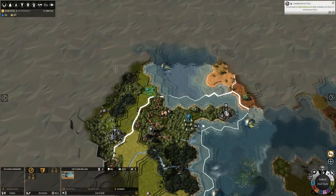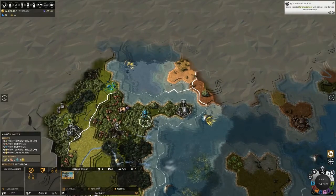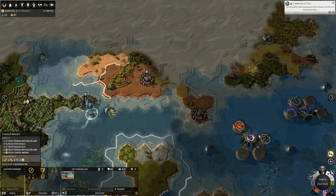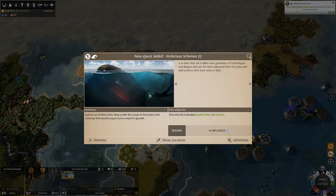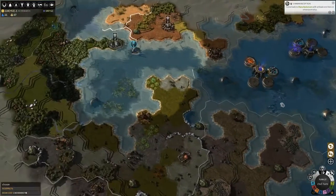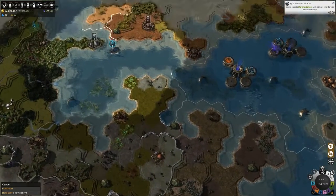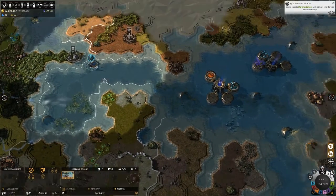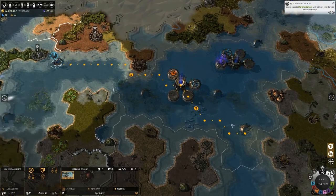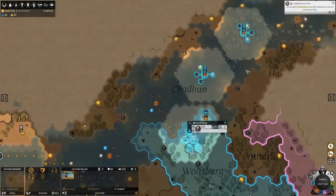I wanted to get these guys into the water. Get in the water — that's where you belong, it's your home. Don't you want to go in your home? Dive into the ruins right there. And I lost something, didn't I, right there?